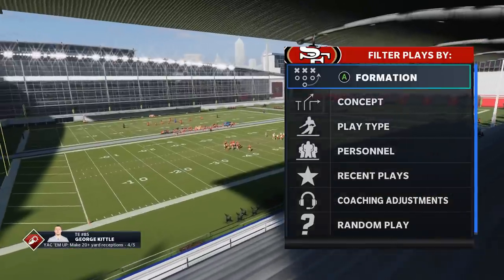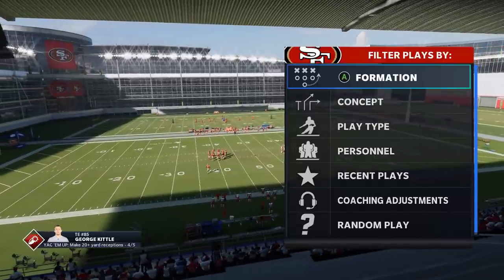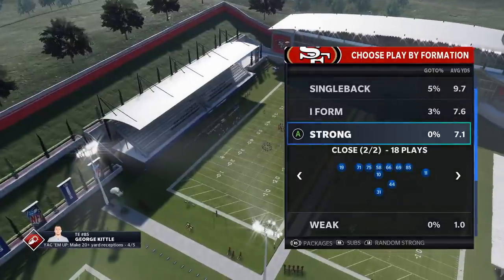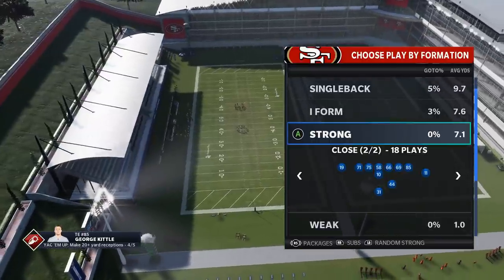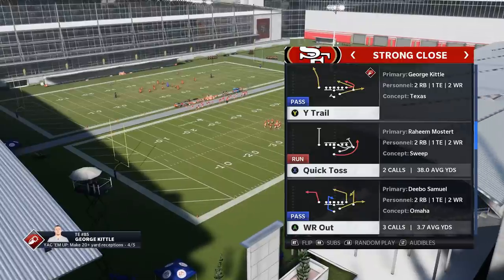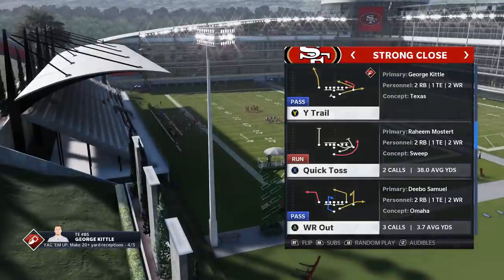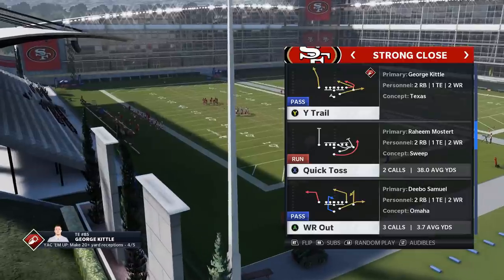Welcome back, this is Mad Money Shot. Got some plays for you today — a full offensive scheme out of the Niners playbook. A couple of weeks ago I put out videos about the Strong Close out of the Niners, which a lot of people suggest is one of the meta offenses in Madden 21. Since there's been a patch, I wanted to release an updated version — a full version with all the plays, which up till now was only available on my Patreon and join community tab.